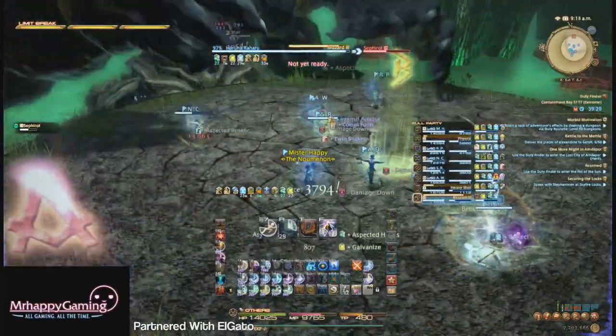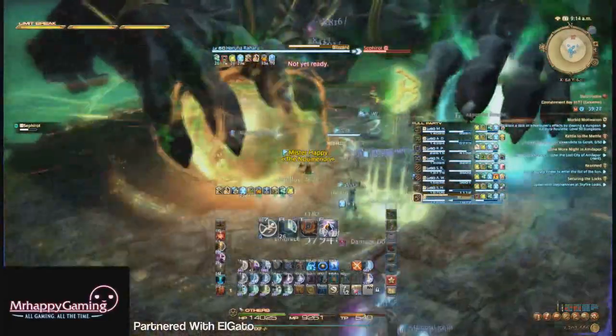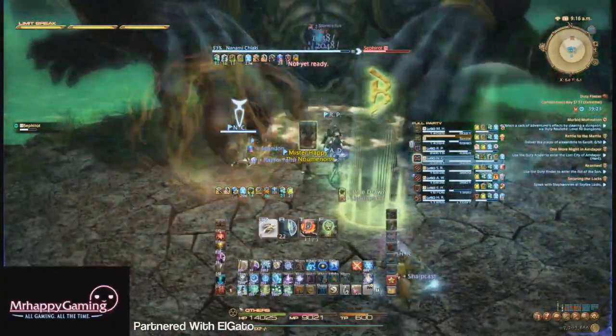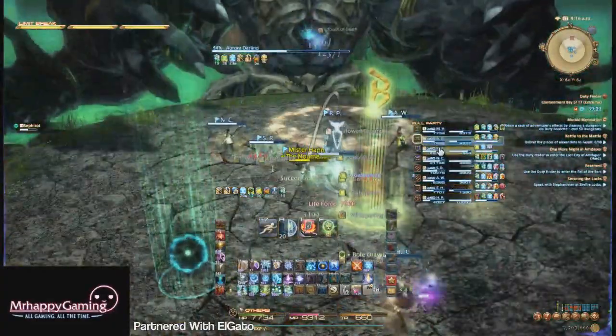Now you'll start seeing Mega Flare circles plus debuff AoEs, but you won't have "Force Against Might" or Magic anymore. Tanks can eat a tower circle, and then you can just stack up and heal the AoE damage from the orb. It doesn't matter which one you're standing in since you don't have Force Against Might or Magic.